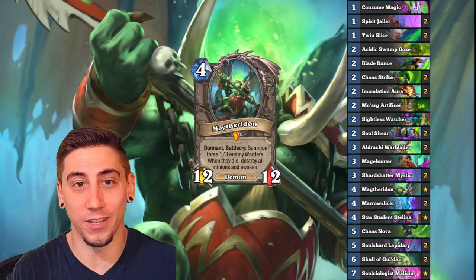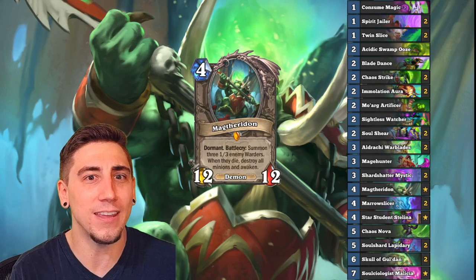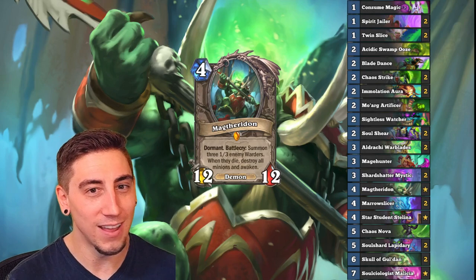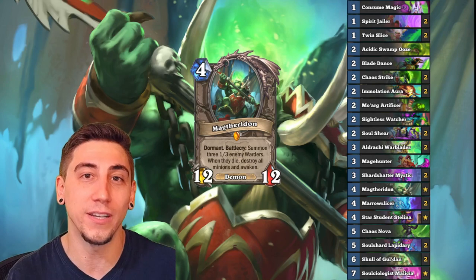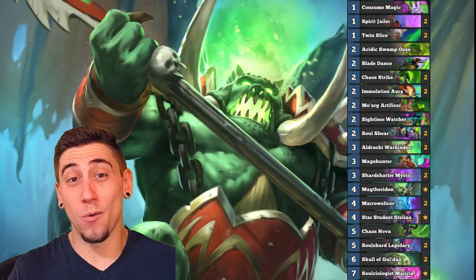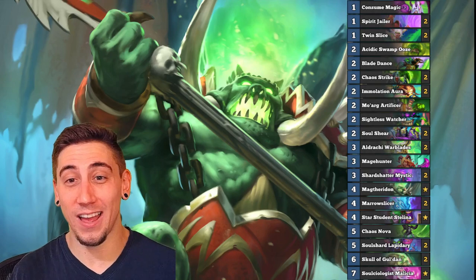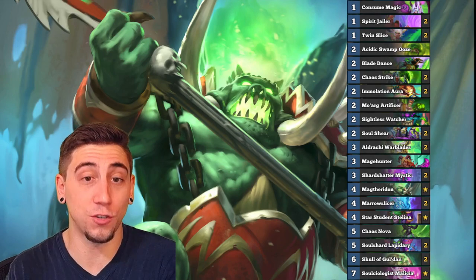Mech'thun is actually more than just a meme, because in Demon Hunter we lack a lot of hard board clears. We have a lot of cheap board clears — Chaos Nova, Immolation Aura, Blade Dances — but we don't have any hard board clears. So especially with Shard Shatter Mystic, you can play Mech'thun and then play Shard Shatter Mystic right afterwards to clear those 1/3s, clear your opponent's board, and get a 12/12 in the process, all for seven mana.